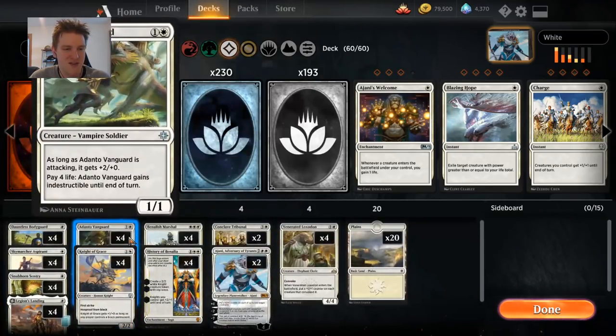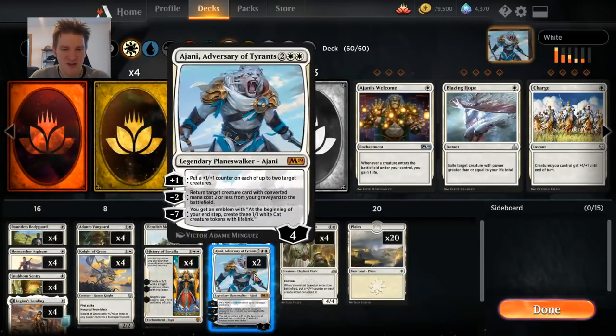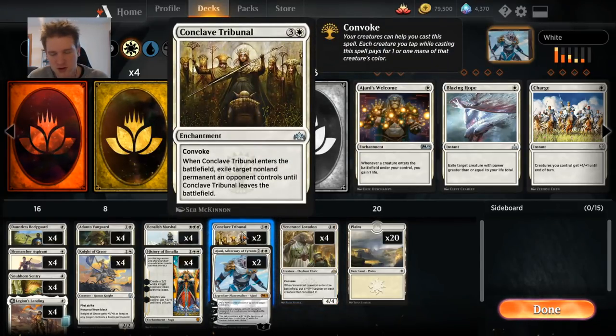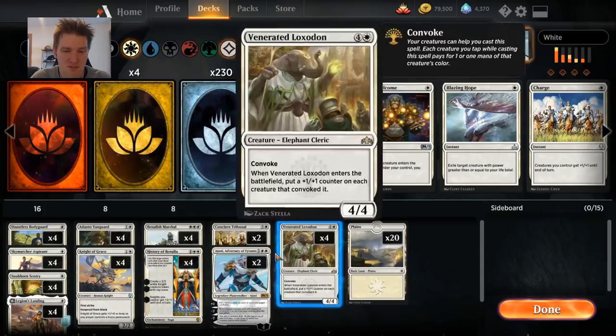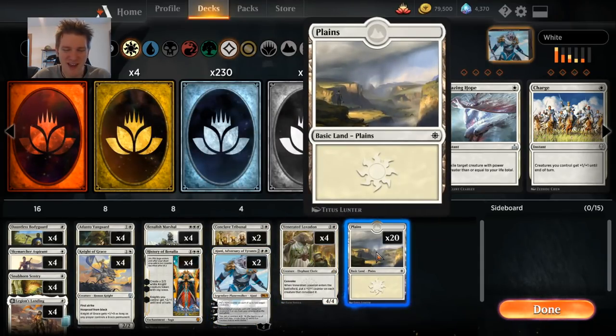Four Dauntless Bodyguards, four Sky Marcher Aspirants, four Snubhorn Sentries, four Legion's Landings, four Vanguards, four Knights of Grace, four Marshals, two Benalish, two Tribunals, two Ajanis, and four Loxodons. Could have also just been four Tribunals — I had weird draws where I'd draw three Tribunals and have nothing to target because I didn't put enough pressure on the board and the control player was fidgeting around.